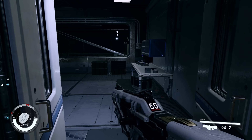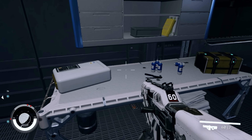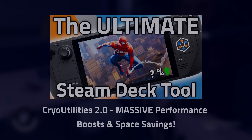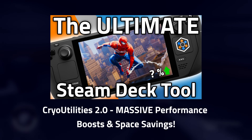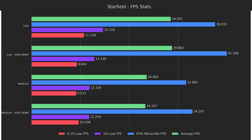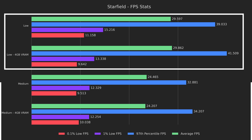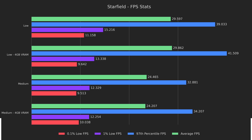The next few tweaks will be adjusting the minimum VRAM or UMA framebuffer, and using Cryo Utilities 2. If you don't know what either of those are, I highly recommend checking out the linked video after this one. First up is 4GB of VRAM, which doesn't do much for averages, but increases the 97th percentile by 6% and 4% for low and medium respectively. The lows on the low preset are actually 2 FPS lower with 4GB of VRAM and within a single frame on medium. Overall, 4GB of VRAM is a bit of a wash on its own, but we'll see why we covered it in a bit.